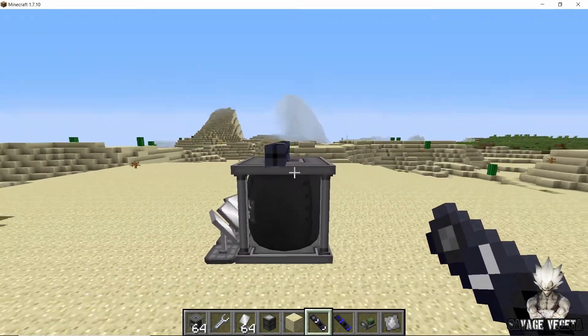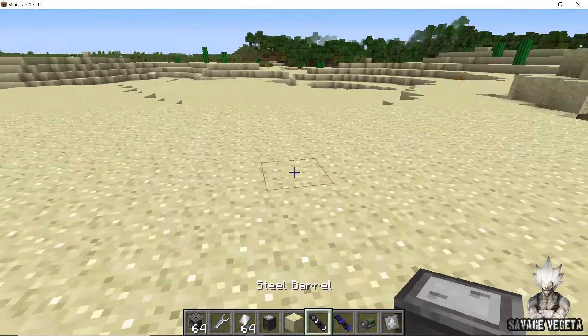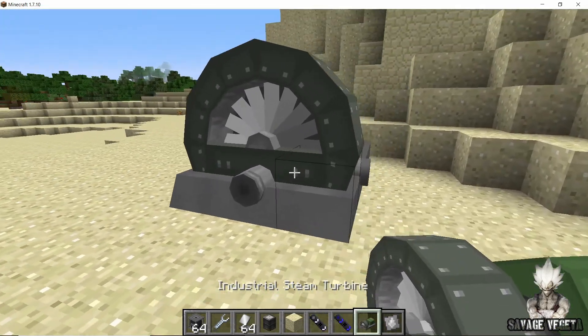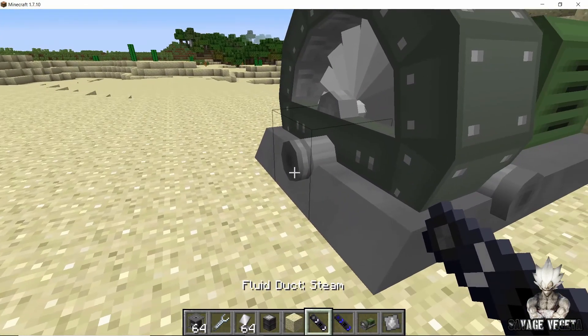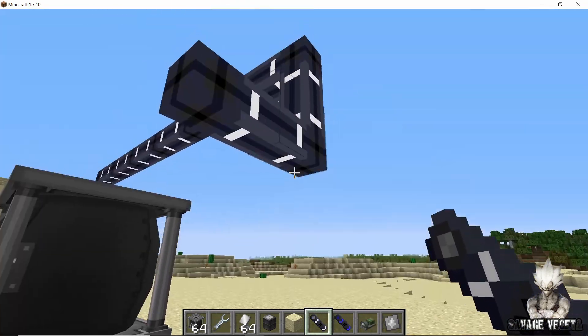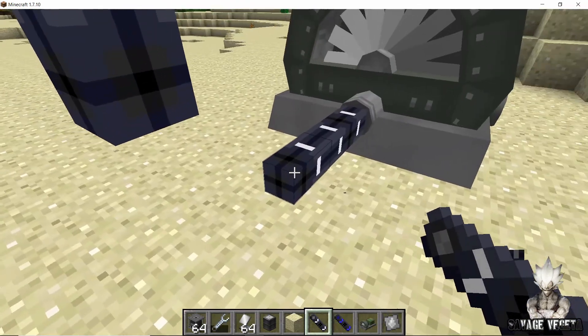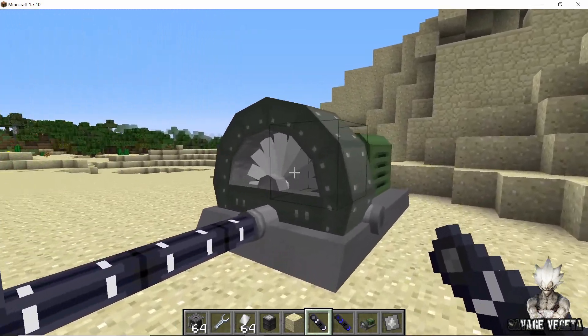To confirm steam production, take a steam pipe from the top of the tower and bring it out to an industrial turbine. Connect the pipe and you'll see the turbine starts rotating, though it rotates pretty inconsistently with gaps in the middle.